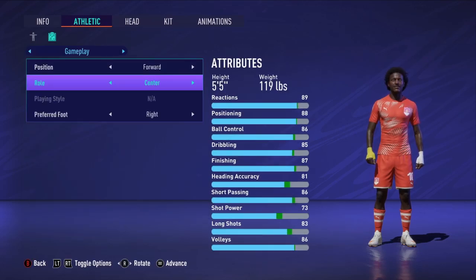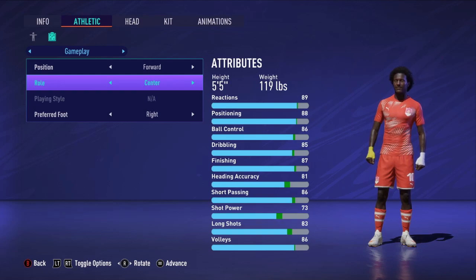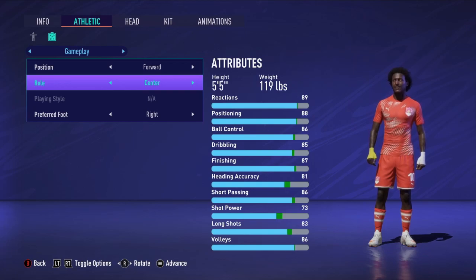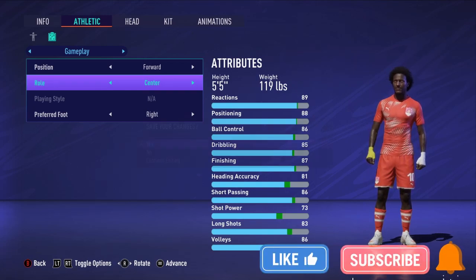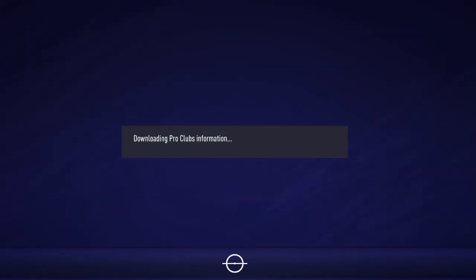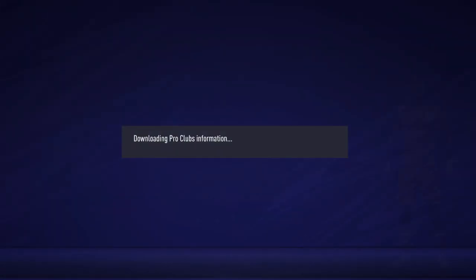Gameplay-wise, you're going to be a center forward — this is very important. You cannot be a striker. Center forward may have less heading accuracy, but short passing and volleys are better, and center forward seems to be quicker. EA does not want you to have pace when you're a striker, so you have to be a center forward to be able to utilize all the pace you need.